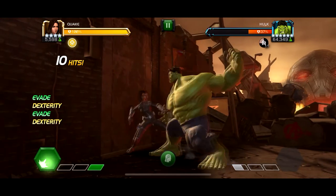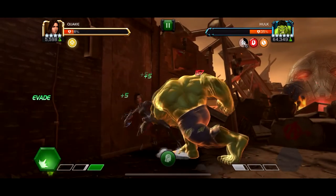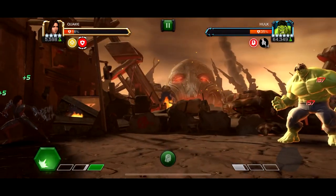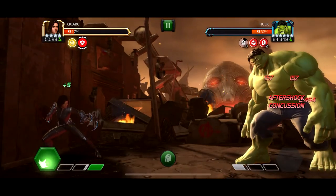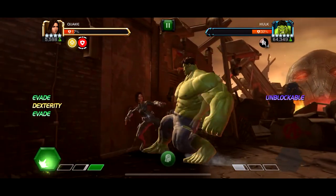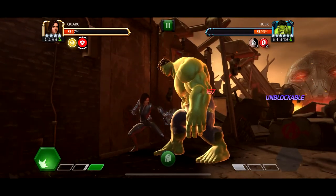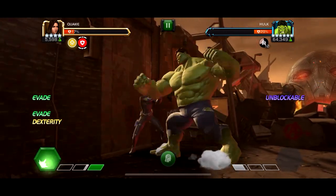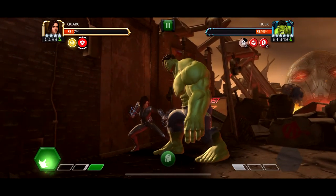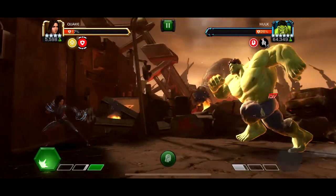Also, every time he throws a special he gets an unstoppable passive for six seconds. Since it's a passive and not a buff, Captain America Infinity War can't get rid of it, so you literally just have to wait the full six seconds. For this fight you really want to have intercepting down. Another thing you can do is a light intercept — because of the way Hulk swings and uppercuts, when he swings at you, you can swipe back to do a light intercept.